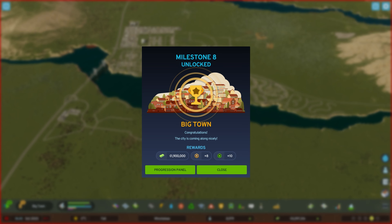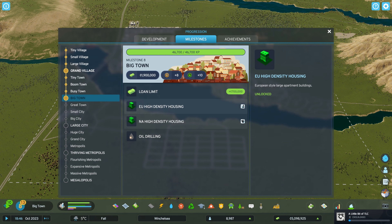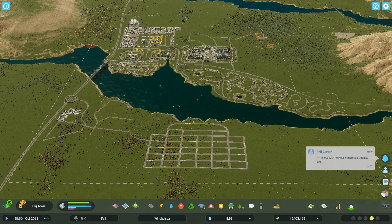It's a good thing for this episode because it means I can start building straight away what I wanted to. So let's just take a look at what we've unlocked. We've got nearly 2 million in cash, 8 development points and 10 tiles. And we've unlocked high density residential, which is what I wanted, and oil drilling — which is going to be good hopefully for cash flow if I've got oil deposits somewhere.